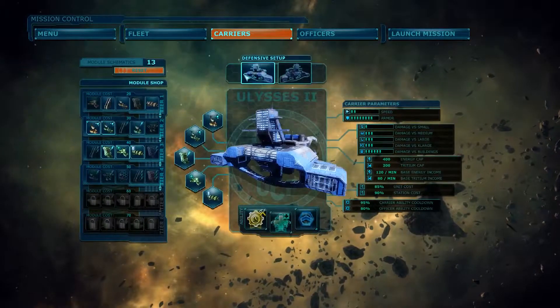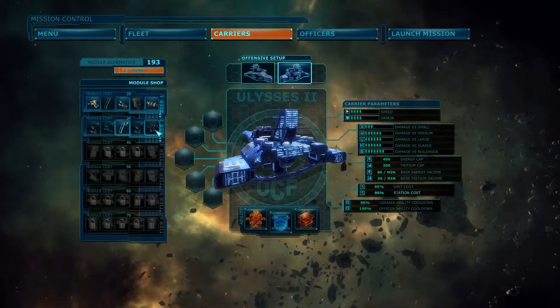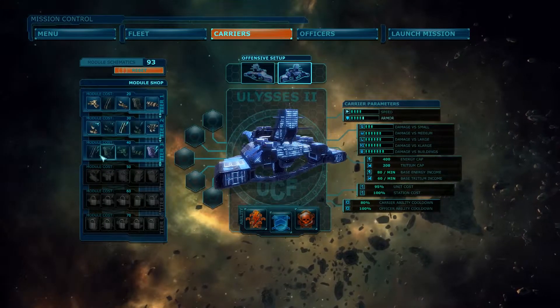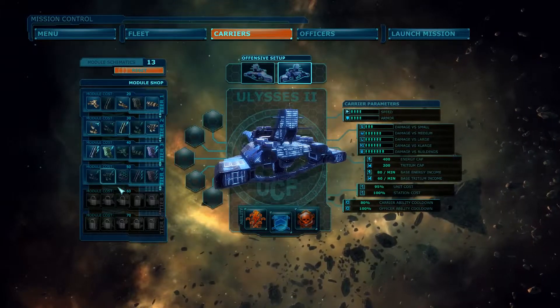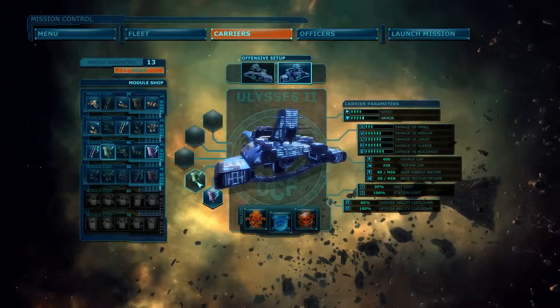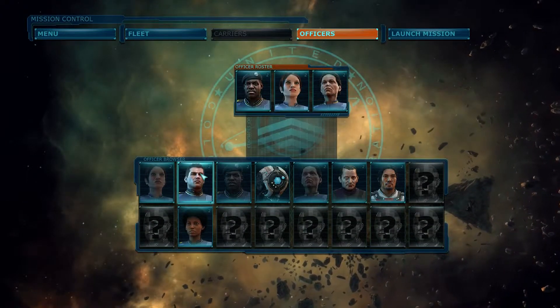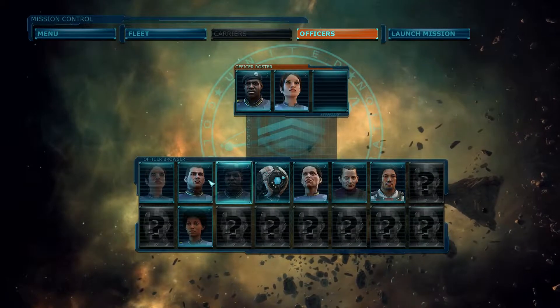Throughout the campaign you collect module schematics that you can exchange for carrier upgrades. In addition to that, your flagship can change setups from a more support-oriented to a more combat-oriented configuration. Each of the more than a dozen officers in the game has a unique ability that can keep the balance of battle in your favor.